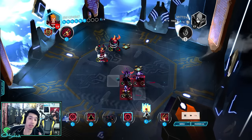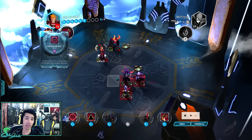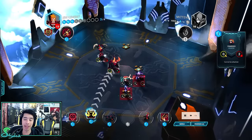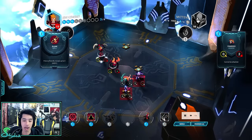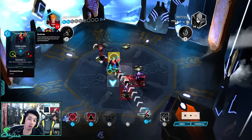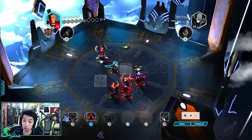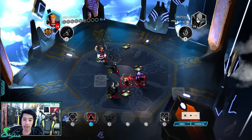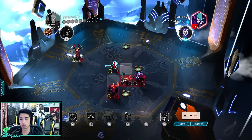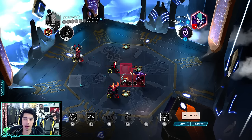There's a spell over here that transforms a unit into a panda and it cannot be attacked. So he's turning a really good monster into basically nothing — however, since it can't be attacked, you can use it to wall off. There are also cards that change the terrain into spikes, and if they step on the spikes, they take damage. Think of it kind of like a trap in Yu-Gi-Oh, but it's something that appears on the field — there are no hidden trap cards.